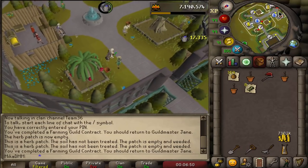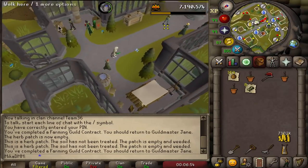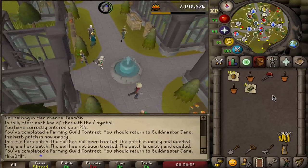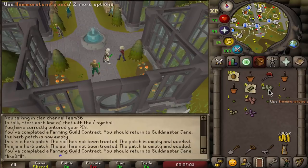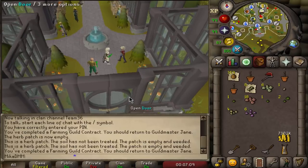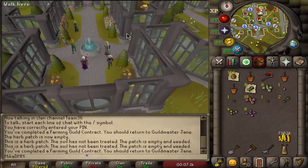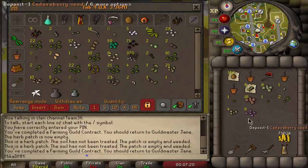If you're wondering what I'm wearing, it's just graceful and I have a construction cape — I'll show you what else to take from the bank. Farming contract very quickly completed. Always do your contracts, it's so worth it — you get nice money from it. The next contract is potato cacti, so I'll focus on that later and just complete the tree runs now.